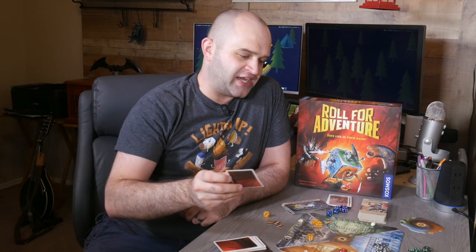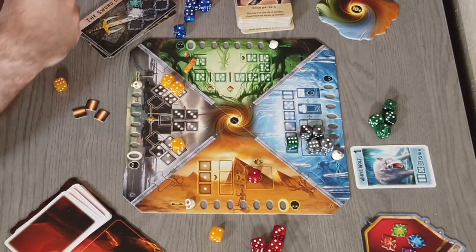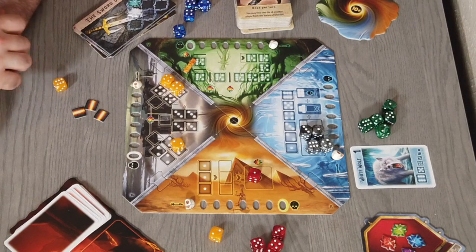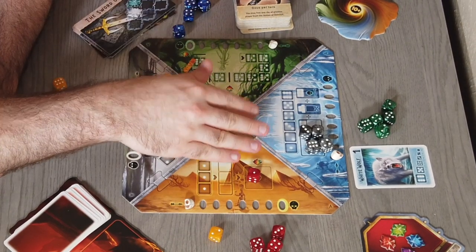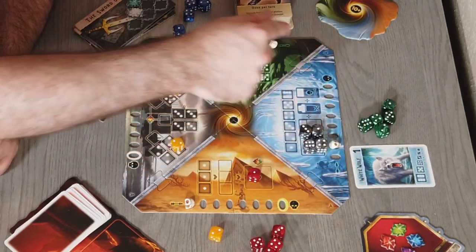At the end of a player's turn, a monster comes out and will either remove dice that were already there. So let's say I drew this white wolf — if there were dice at this location, it would be removed. But if there were no dice there, the location is damaged, and that's denoted by moving this skull down this track.